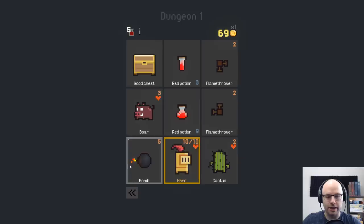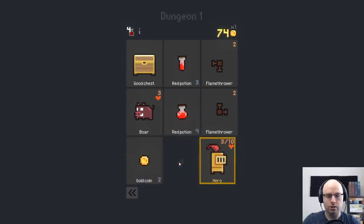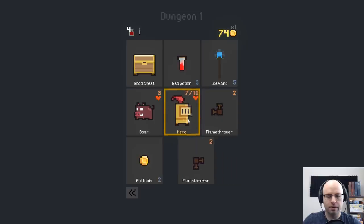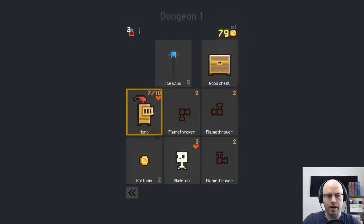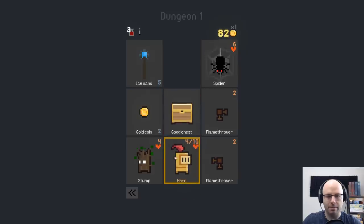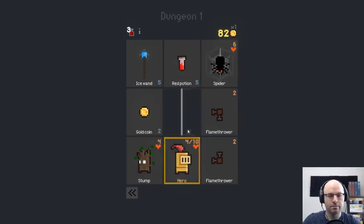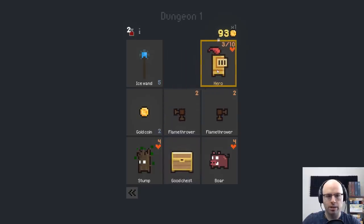Everything I click on dies as soon as I click on it. There are so many potions around that we're just crushing it. I mean, I'm making mistakes — I'm even just walking into skeletons. Could walk into spider webs like Gwen Stefani.